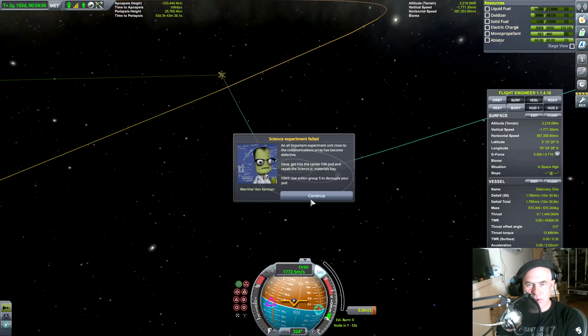An important experiment unit close to the communications array has become defective. Dave, get into the center EVA pod and repair the Science Junior Materials Bay. Use action group 5 to decouple your pod.